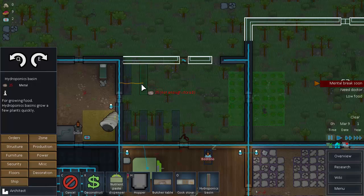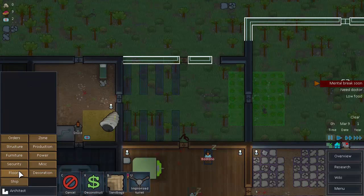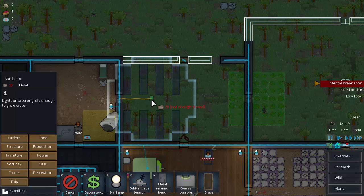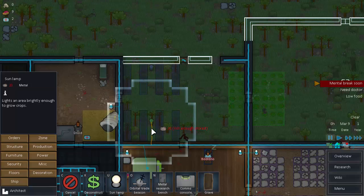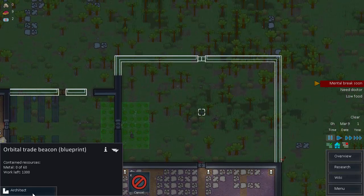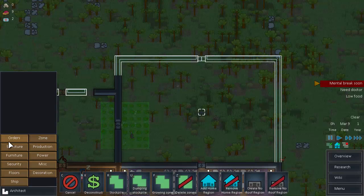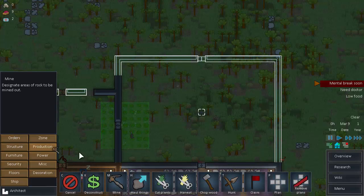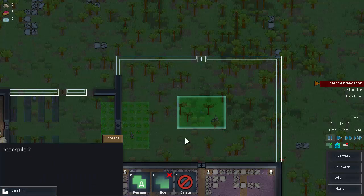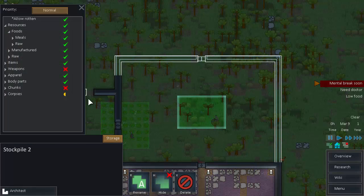Let's get our hydroponics tables built. We should only need four right now but let's go ahead and build eight — that way we'll get a lot of food and be able to sell it in the future. I really want to sell as much as we can because we really need money. We do have a lot of money but nothing in the stockpile zone connected to the orbital trade beacon yet. Let's set up a stockpile zone. We're actually at the end of the episode and hopefully I'll remember to change everything that needs to go in that zone at the start of the next one.